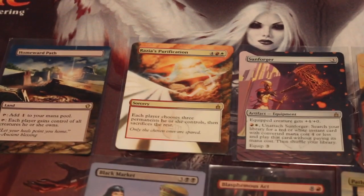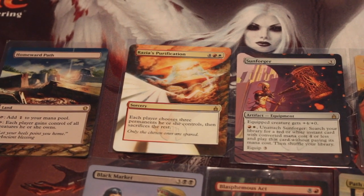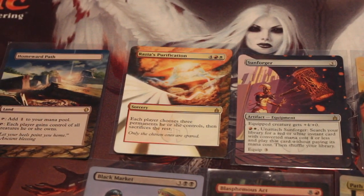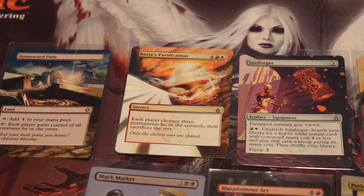Up at the top here we have a Homeward Path, and Homeward Path is an absolute must for me. If you're playing any sort of combat-centric deck, you really want to have control of your commander. Losing your commander is a really bad thing, so I run Homeward Path in just about all of my decks. When I saw the alter for this one, I just needed to have it because I know I run it in all of my decks, and most of my decks will do nothing if I don't have my commander.